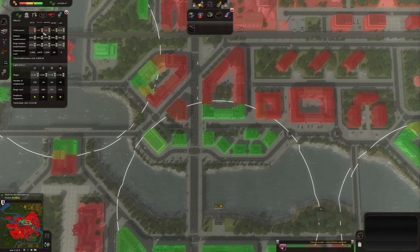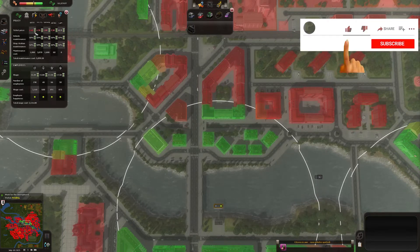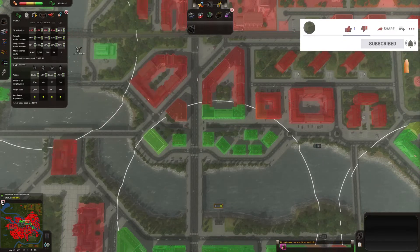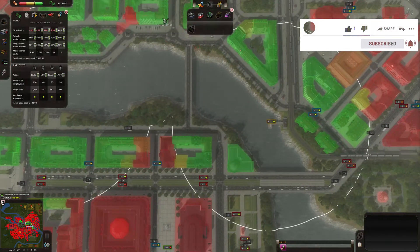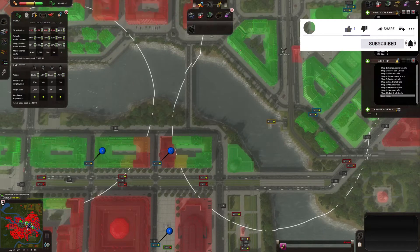Let's go with a quite light reddish color. I'll leave the salaries alone. Let's go for water buses and build one line.